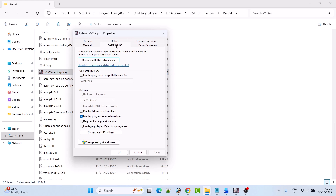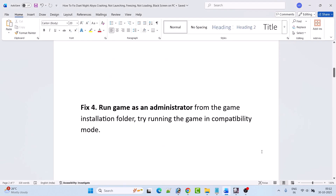If it still doesn't work, in the Compatibility tab check mark Run this program in compatibility mode for Windows 8, hit Apply and OK, then launch the game and check. If still not working, also check mark Disable full-screen optimization, hit Apply and OK, and launch the game. If none of these work, untick all three options and follow the other fixes in this video.